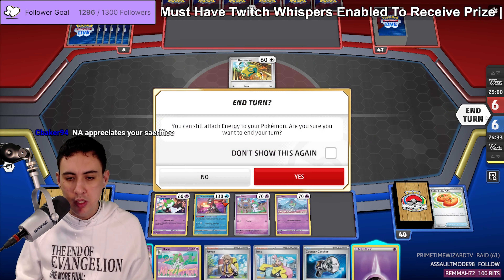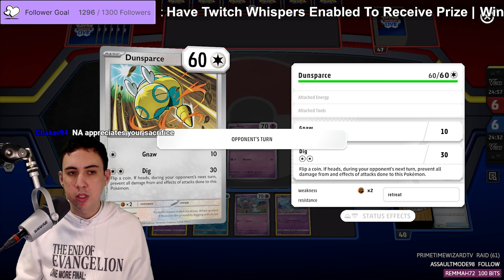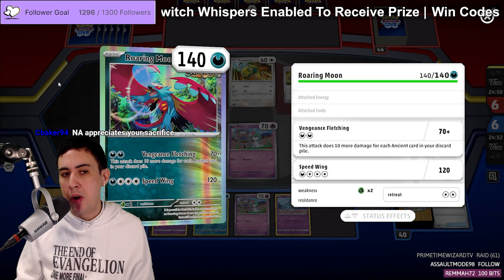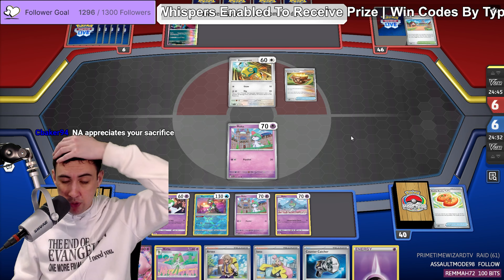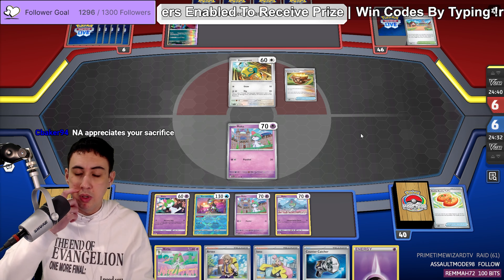Dunsparce is slightly worrisome, because this suggests either Tusk Mill — which would be hype — but more often than not it suggests Roaring Moon. Now that we know that we're playing this matchup, we're in for a pretty tough game. We need to sort of hunker down and just try and work it out. They might just knock us out on this first turn too.